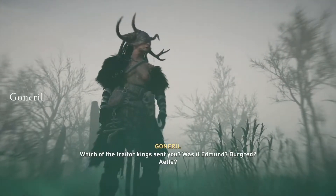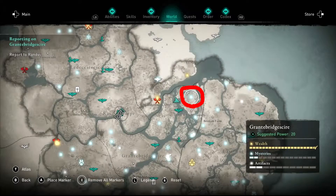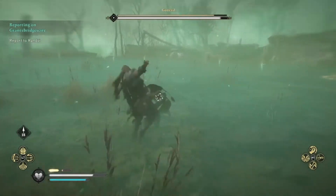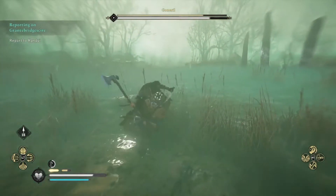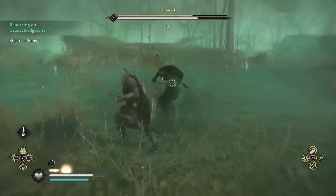The first daughter, Goneril, is located just west of East Anglia in the northeast of Grant Bridge Shire. This is the weakest of the three daughters. Each daughter will have a pattern that you'll learn on your first or second try. For Goneril, after each successful parry, you can get about two, maybe three attacks in before she teleports away from you.